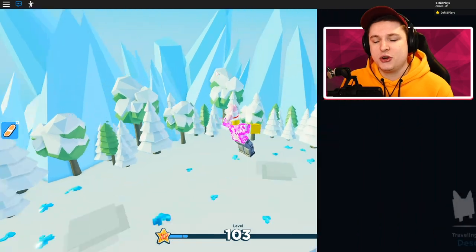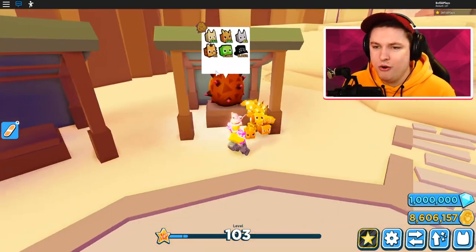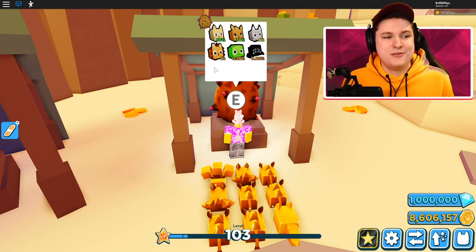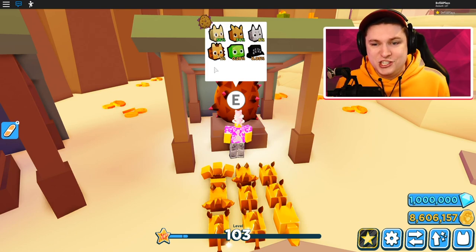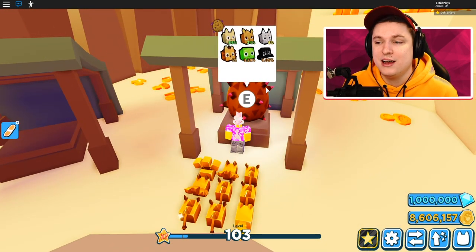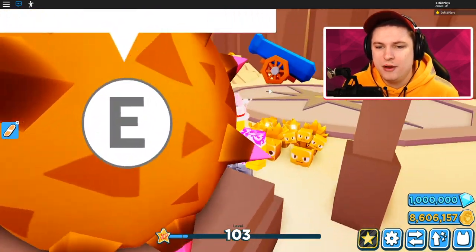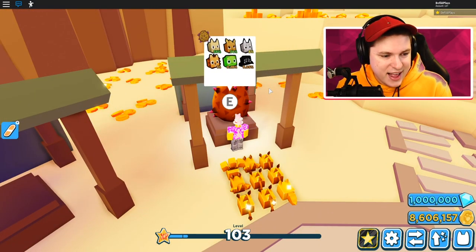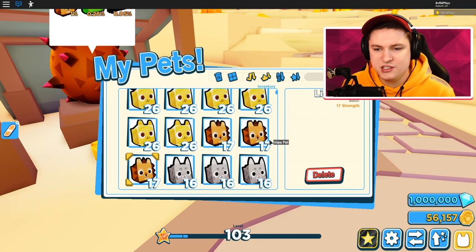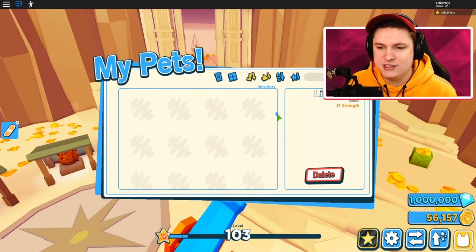I'm going back to the desert to quickly spend my 8.5 million coins on eggs. Once that's done, we'll go to a public server and give away some golden pets, then check out how trading works. This has already been such a crazy video — opening the 40 million chest giving seven million coins saves so much grinding! Back in a second after opening these eggs.